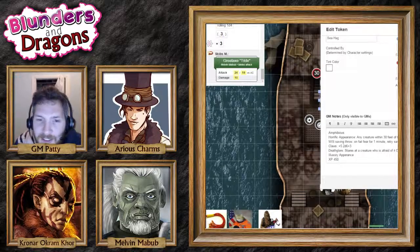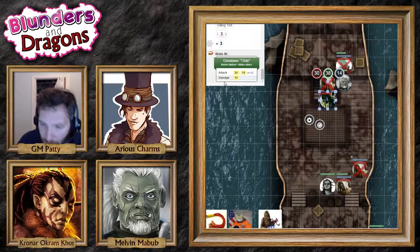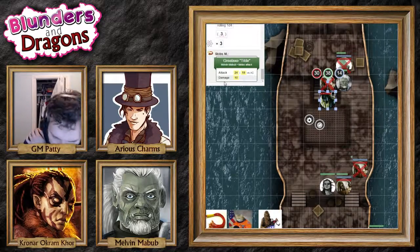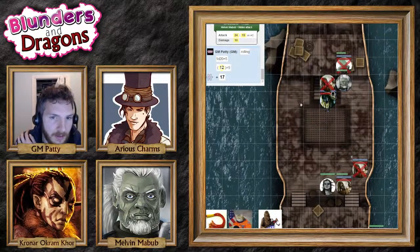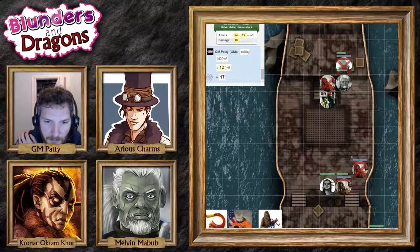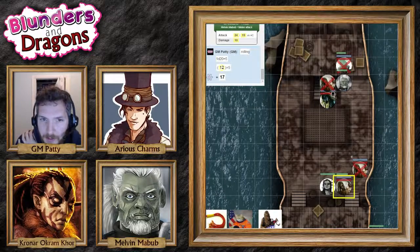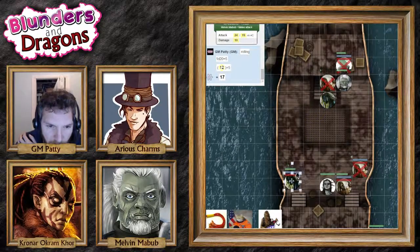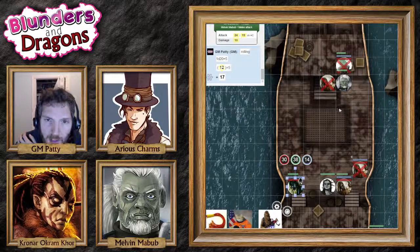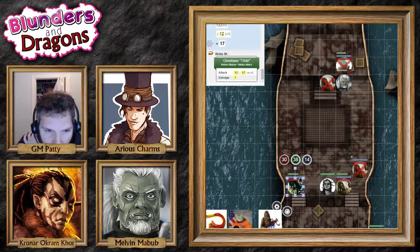She screeches in anger at what you have said to it and attacks you with her claws again — 17, doesn't hit, and she has disadvantage anyway. She's going to go rushing off this way. She runs off, so you can take an attack of opportunity against her.